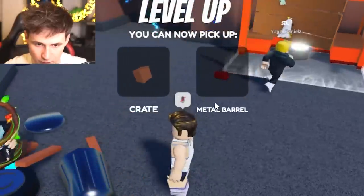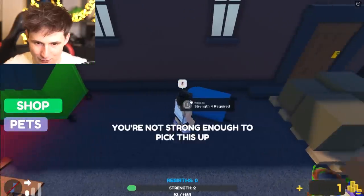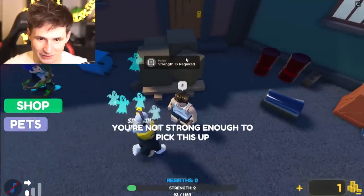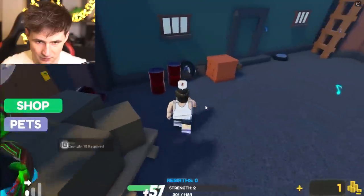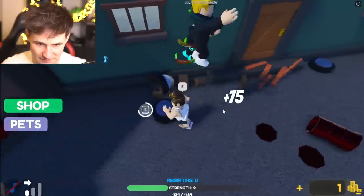Now we can throw crates — that's a big object. The mailbox requires four strength, so not yet. We can throw an entire palette! Actually, I'm just gonna take all of this. This is mine — don't even think about taking my stuff.